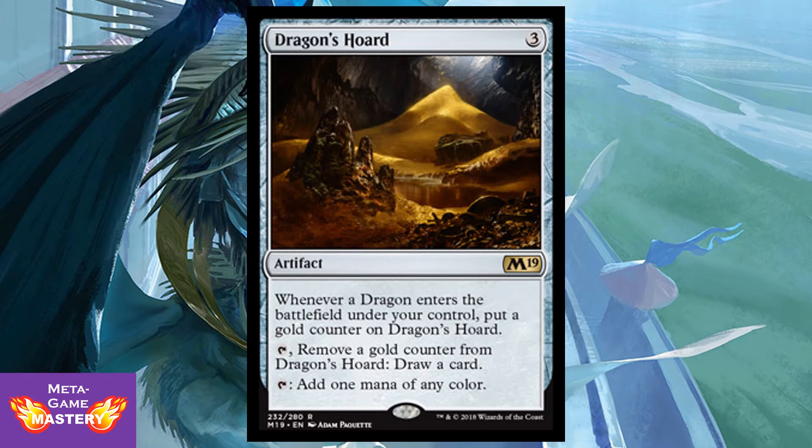Dragon's Horde is 3 colorless mana for an artifact. Whenever a dragon enters the battlefield under your control, put a gold counter on Dragon's Horde. Tap it, remove a gold counter from it, and draw a card. Or you can tap it to add 1 mana of any color. This is strictly a better Manalith — it's mana ramp, it's color fixing, and if you are playing dragons in Dragon Tribal, this becomes a card draw engine on top of everything else. This is all upside on this mana rock. Amazing — especially in Ur-Dragon EDH.